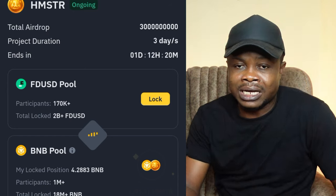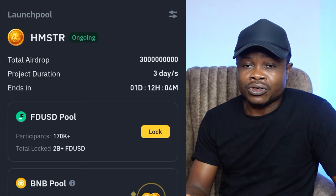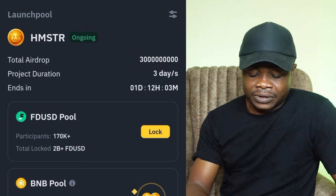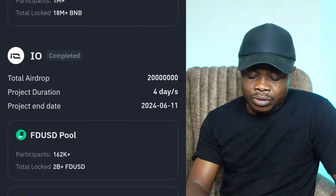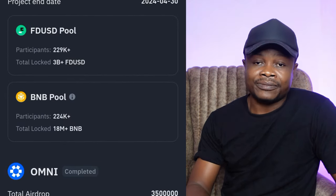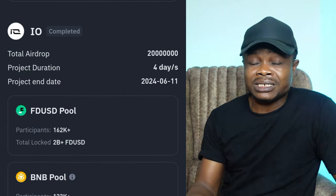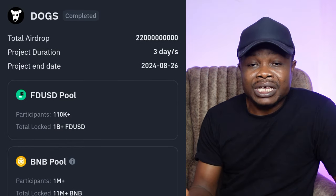Instead of waiting for a popular token to reach the Binance Launchpool before you start staking, you can do all of this in advance. If you check my app, all of these projects have gone through the Binance Launchpool and I got some allocation from each one. Sometimes it's worth $2, sometimes $10, sometimes $20 — some can even get up to $50 and above.